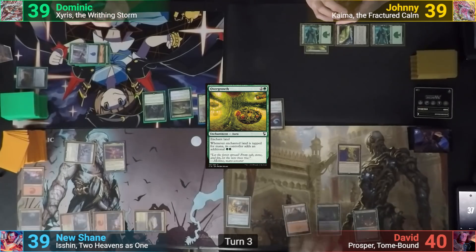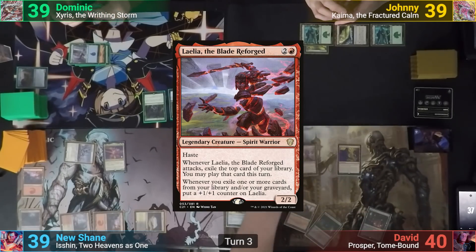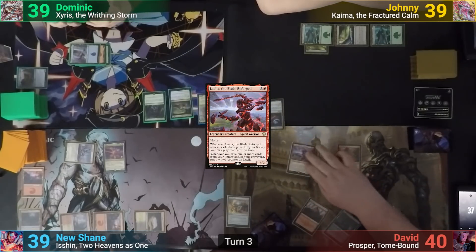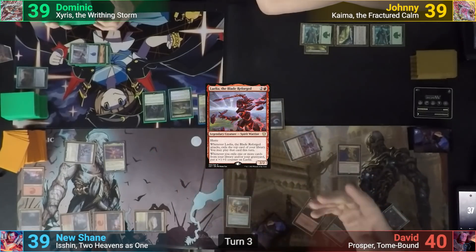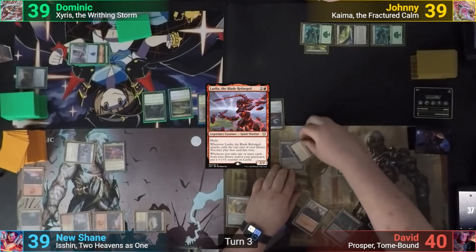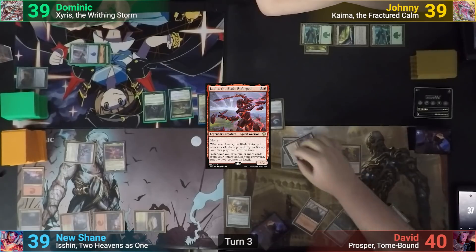David plays a Mountain for turn and then pays three mana for Layla the Blade Reforged. He moves to combat, swinging her at Dom for three. Upon attacking, she exiles the top card of David's library, which is a Swamp, putting a plus one plus one counter onto her.